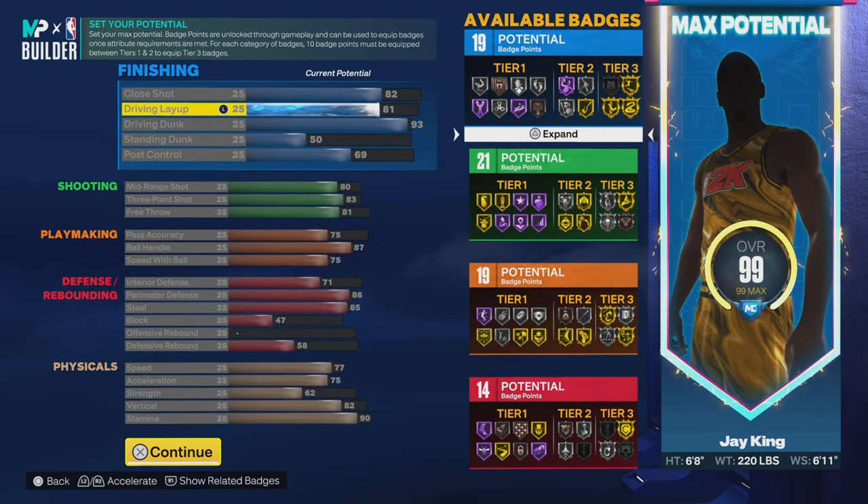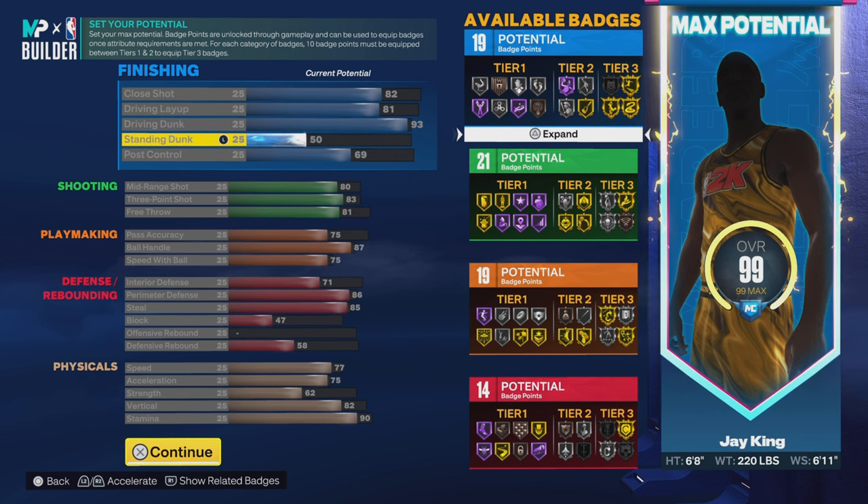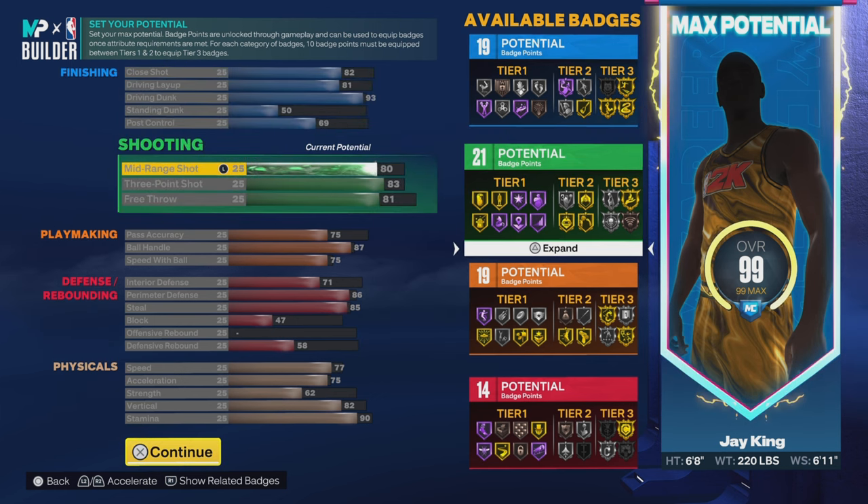Close shot: 82. Driving layup: 81. Driving dunk: 93 — so that means we get elite contact dunk. Stop playing with us. 50 on the standing dunk, and post control is 69, for 19 finishing badges. By the way, that also means we get gold posterizer. Stop playing with us. 19 finishing badges.